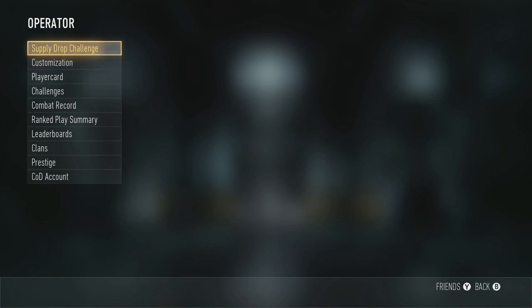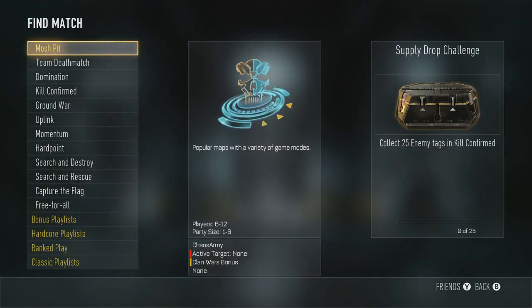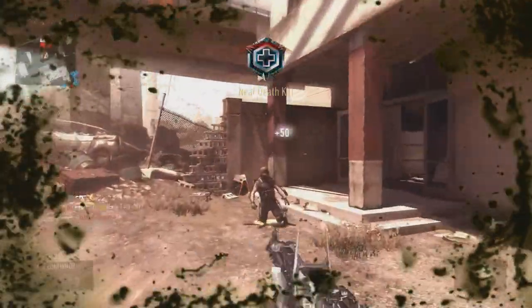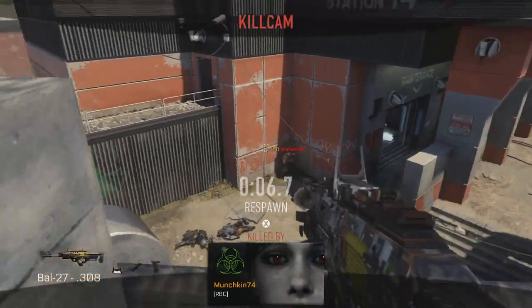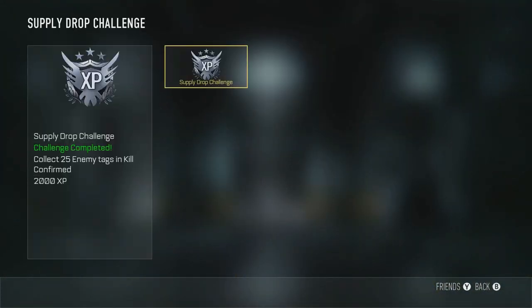The coolest thing is they added supply drop challenges. I don't know if these are daily, but they look like they're going to be daily because they're pretty simple. As you can see on the screen: collect 25 dog tags in Kill Confirmed and you unlock a supply drop. I actually did it really quick — got the supply drop on my way. You also earn 2000 XP plus you get the supply drop.